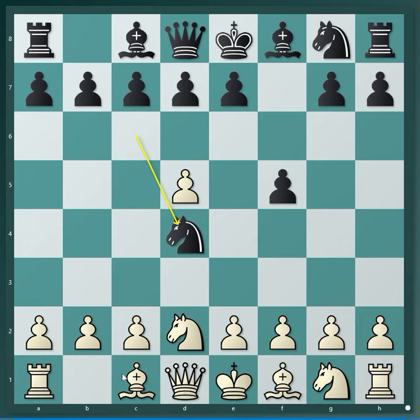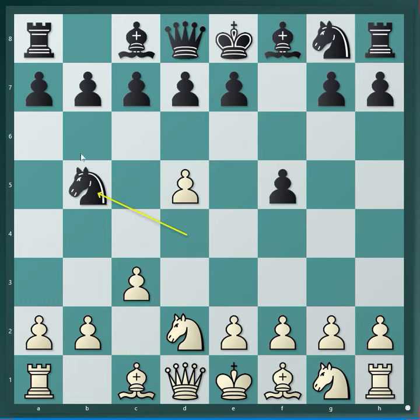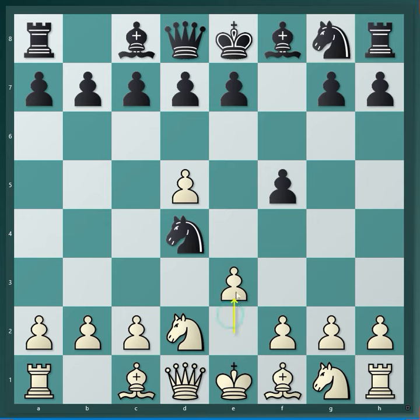If you take some time, you'll find it easy to see how white deals with this one. The move is e3. I had a student who thought c3 would work — unfortunately, this just helps black because he can go back. The difference is that with e3, the bishop on f1 controls the square b5, and therefore the knight has got no square.